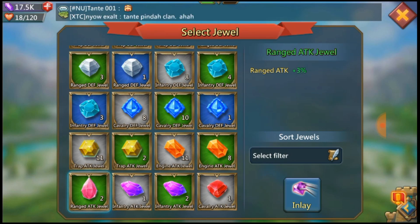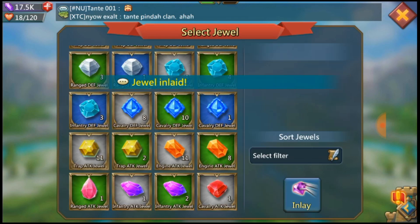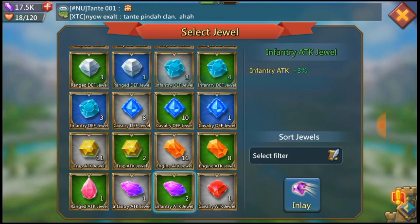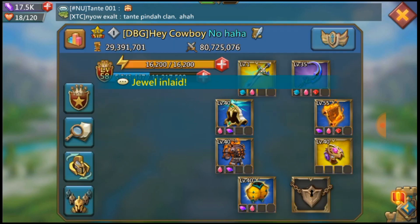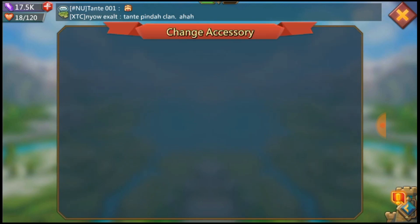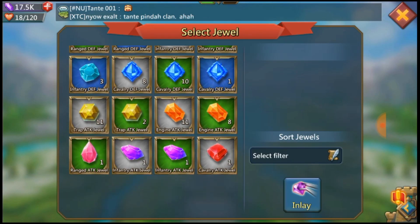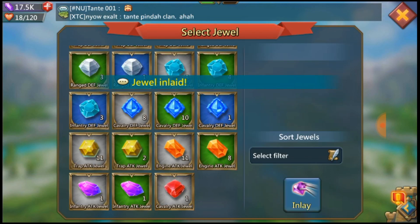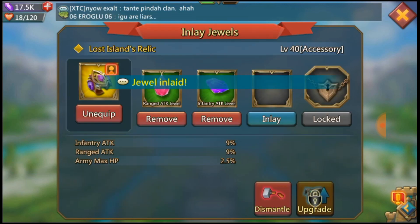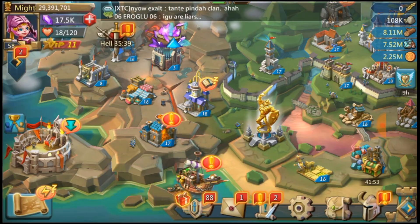This chest piece is pretty cool and it's free-to-play — you get it from monsters. The leggings from the boss are also awesome and also free-to-play from monsters. It takes some time to get them, but if you hunt monsters regularly you can get them for free, which is great.